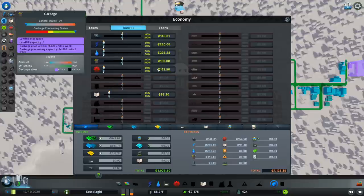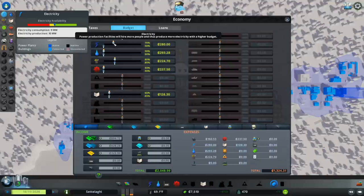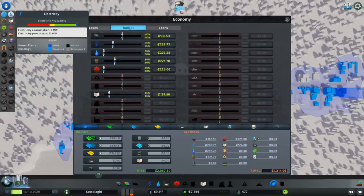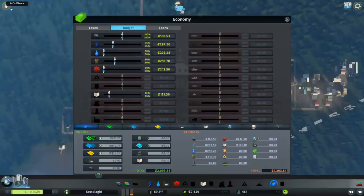Can we save a little bit on garbage? Let's drop the budget to 75%, maybe 80%. In Part 1, we reduced our electricity and water budgets to 50%. The temperature in our city is pretty comfortable right now, but our city is doubling in size and our sims will need more electricity to stay warm when it drops. So let's pump the electricity budget up to 75%. Our water supply looks fine for now, so we'll leave the water budget at 50%.